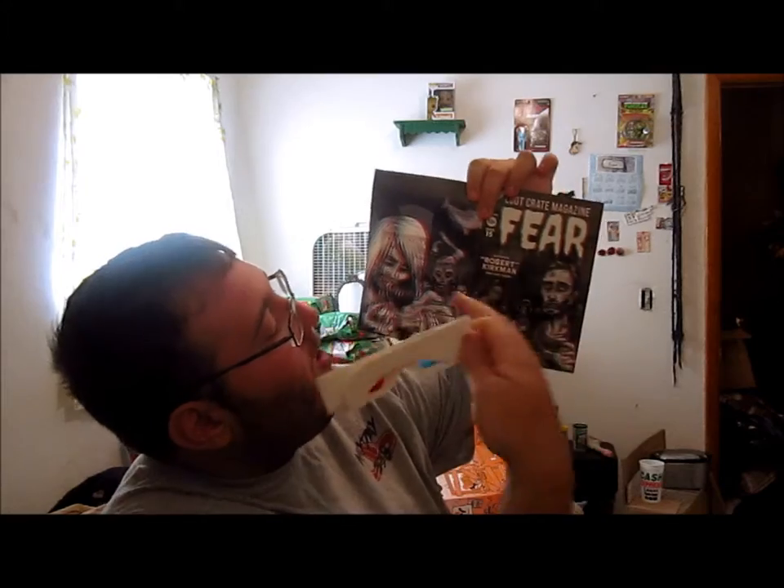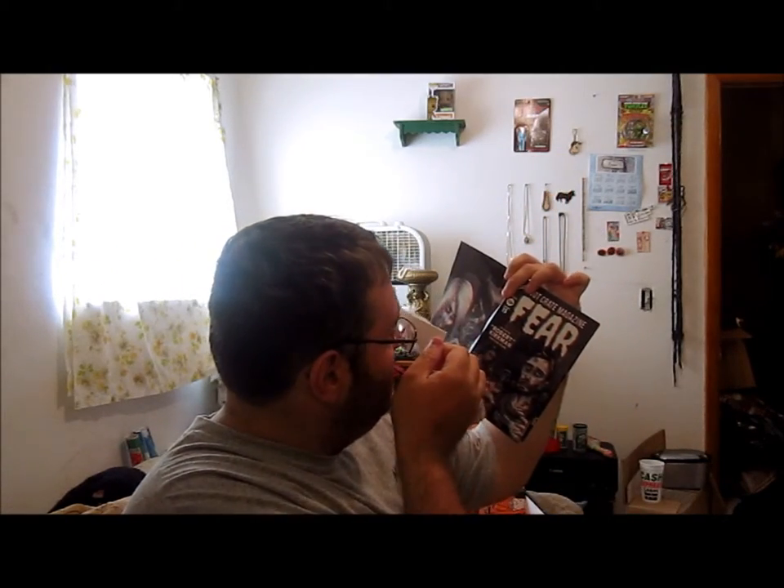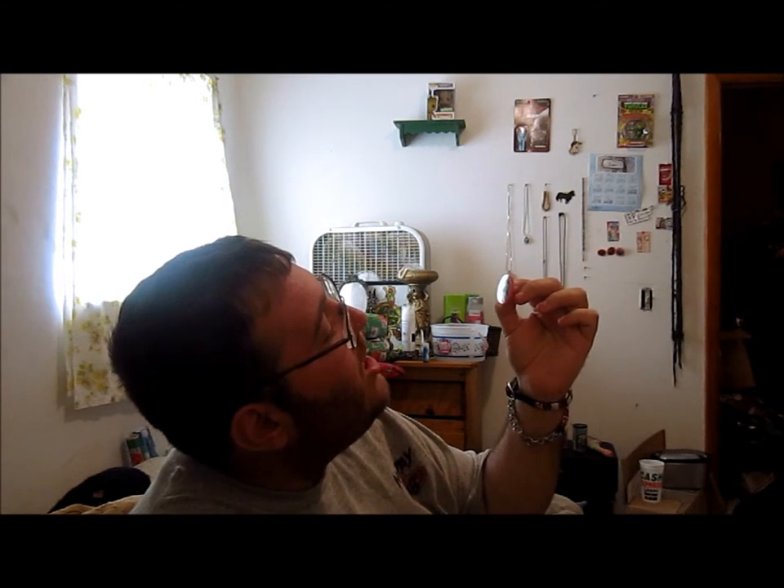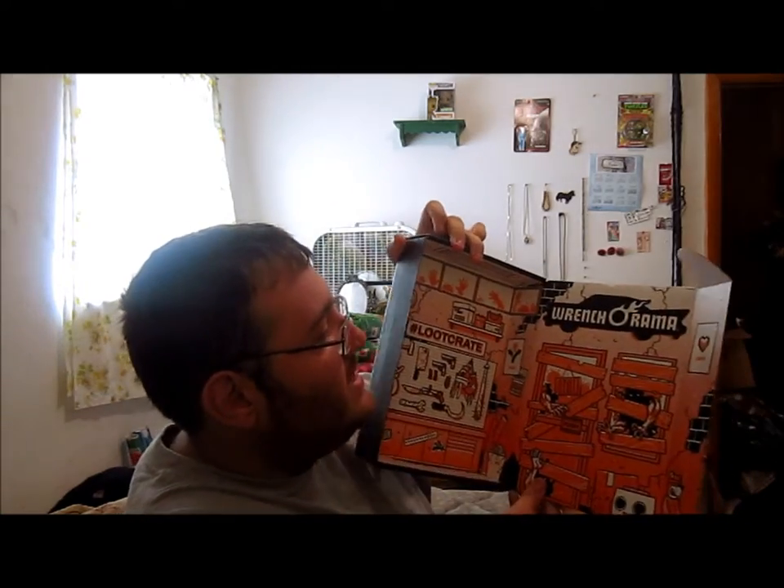Also, this box came with 3D glasses — if you put them on, all these items will pop out at you. There's also a little pin included. This is the Loot Crate October 2014 Fear box, and this is what the box looks like. Hope you guys enjoyed this unboxing — links to everything will be down below. Remember to like, comment, and subscribe. Peace!